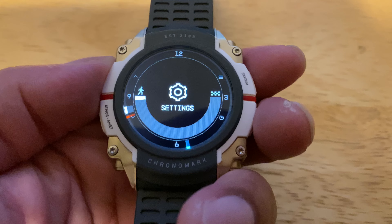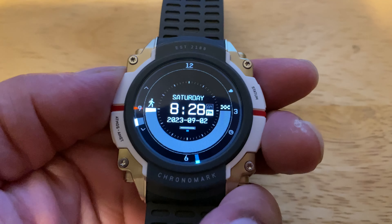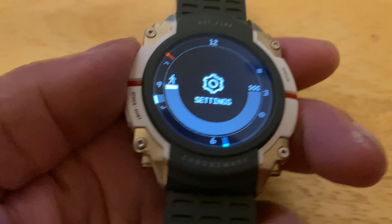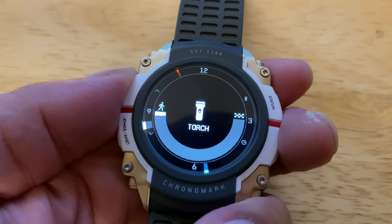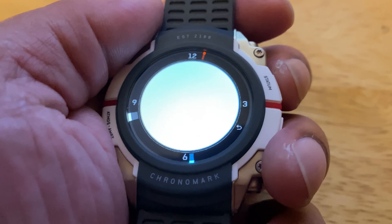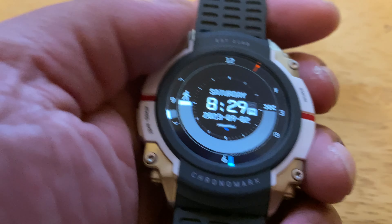So you've got your Settings — now you can also pick options from the app on your phone, but I can't show that since I'm filming with my phone. Under Settings you can configure your watch basically. Then you've got your Torch — basically your flashlight. It's bright, trust me, I just won't show you in the light.